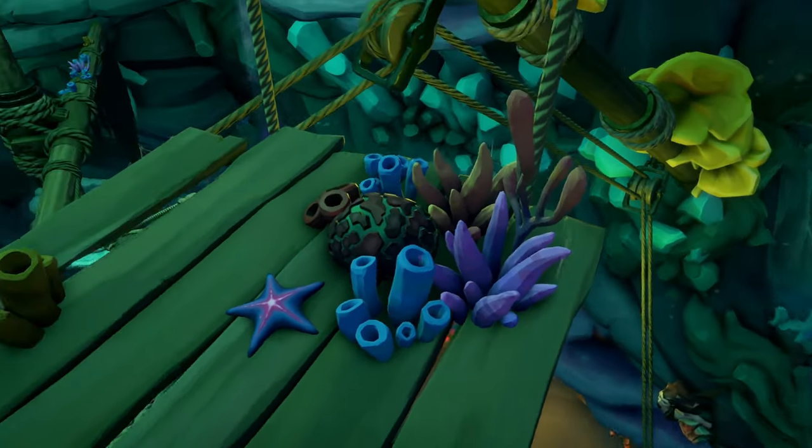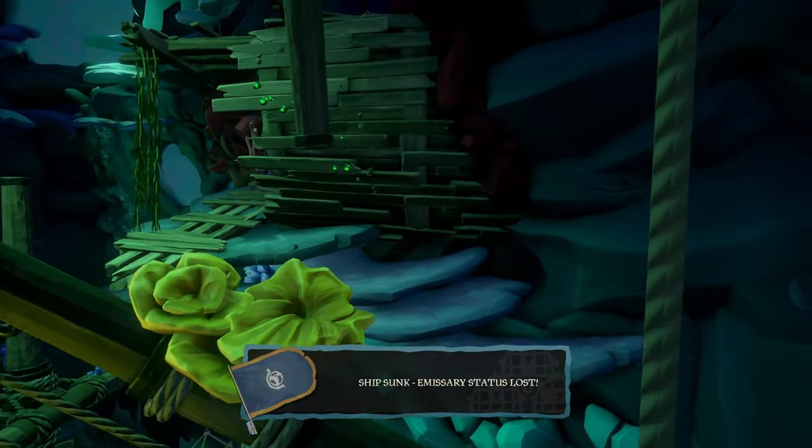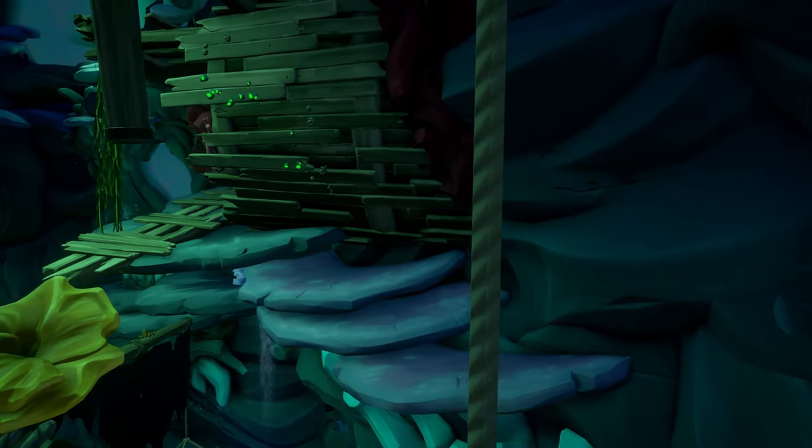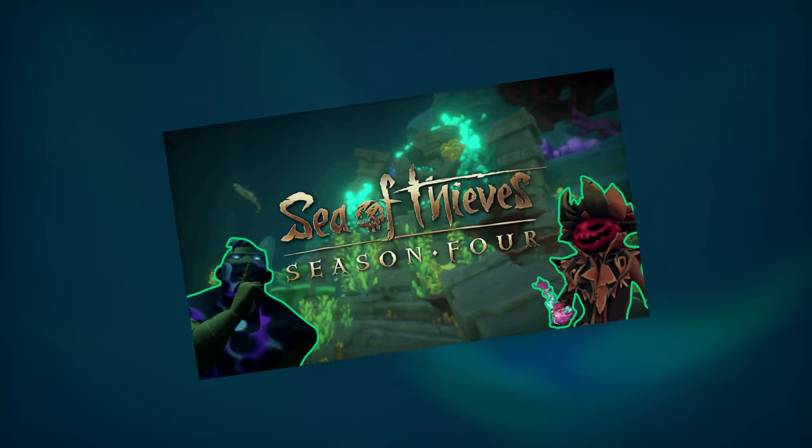Real quick note: I would do the shrine with no treasure or important items on your ship. There's nothing more annoying than coming back to your ship and realizing all of your stuff is gone, so just take the extra time to sell it before doing the shrine. You can enter the shrine through the purple glow. If you are new to Season 4, I have a full guide on my channel, so check it out.